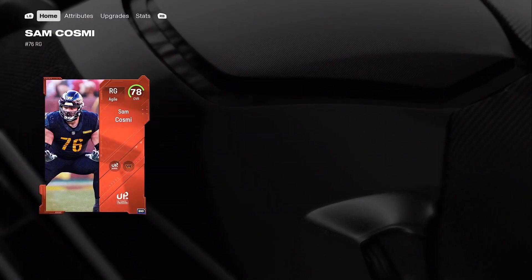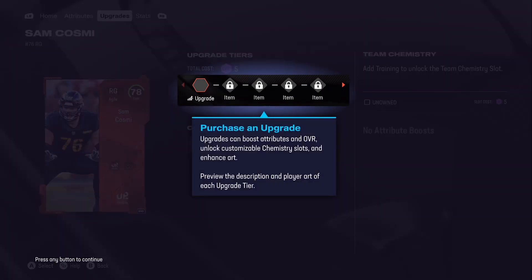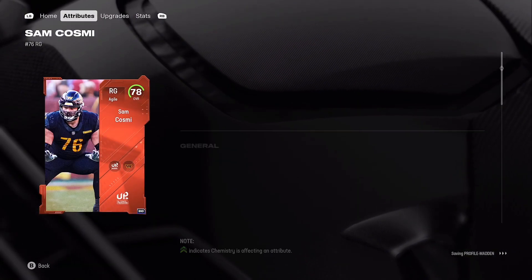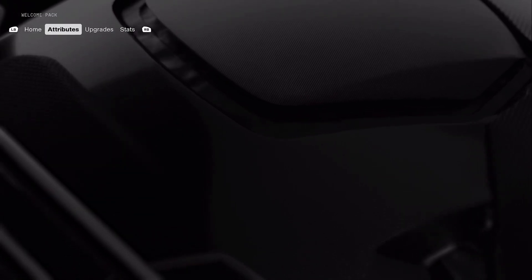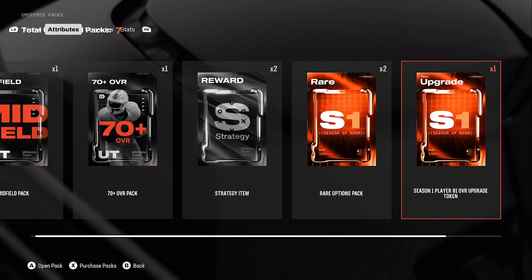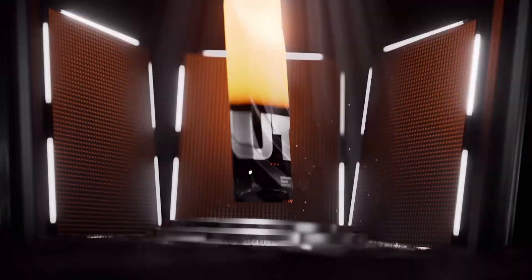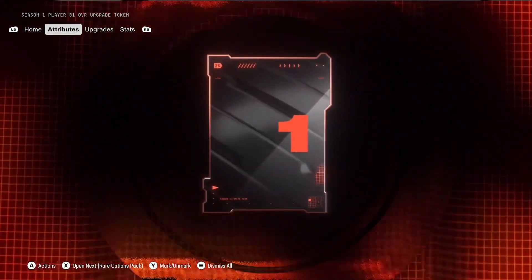Definitely got to get Sam Cosme up to an 82 as quick as I can. There's a glitch right now where there's no token to get him up to an 82 overall - you can only get him to an 81 overall, which is kind of interesting. I think I've already done that actually. Season one player 81 overall upgrade token - you can get any of the 80 overall season one players to an 81 as quick as you can.